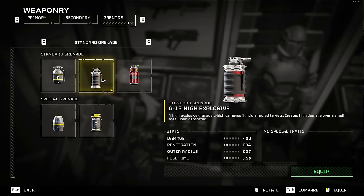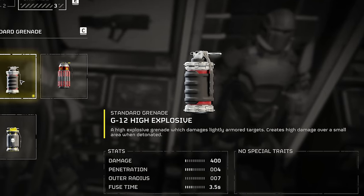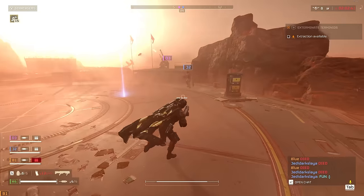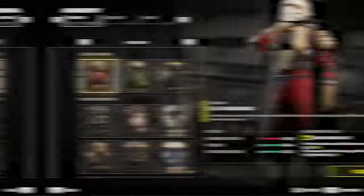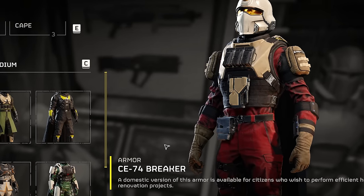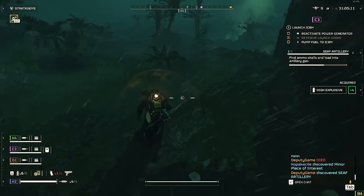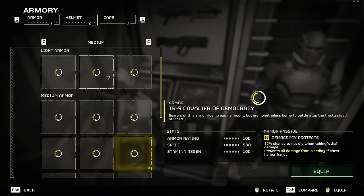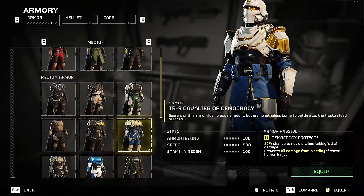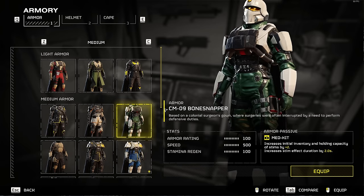Your grenade can be whatever you want, but I would suggest the G-12 high explosive. The impact grenade is great also, but can be a little finicky when you need to destroy fabricators. Your armor will change slightly based on the enemies you're fighting. For terminids, you definitely want light armor — mobility is life when fighting the bugs since they mostly only have melee attacks and the acid breath attacks can be easily outrun. For the automatons, I would suggest medium, but you can run light if you want. Heavy just doesn't seem worth it currently.